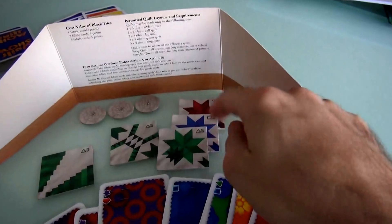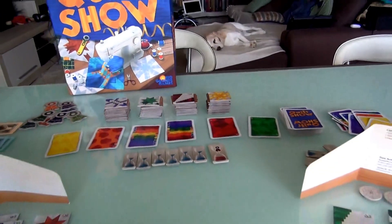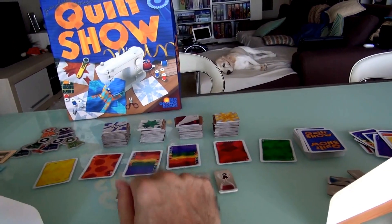What she'd really like to do is get this one, because then she's gotten three of this particular pattern and she's ready to make a quilt. But that's all green, and she's got to save up some greens. But there is a green out there, and some wild cards too.